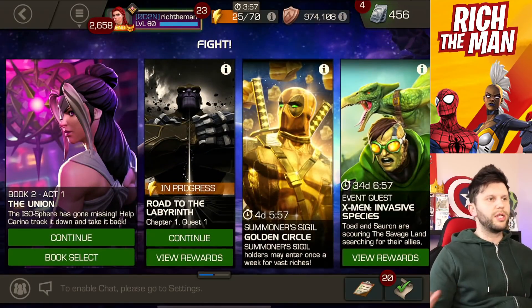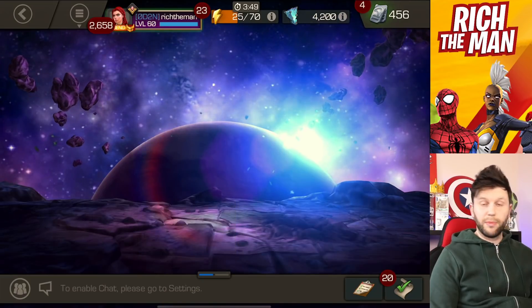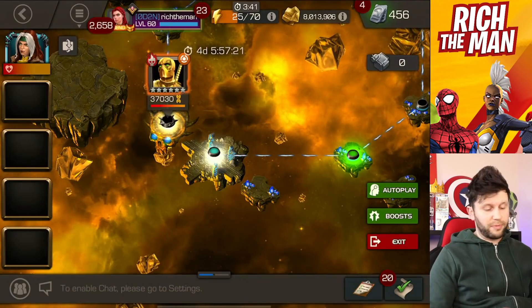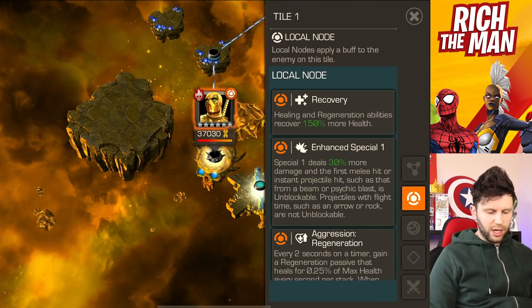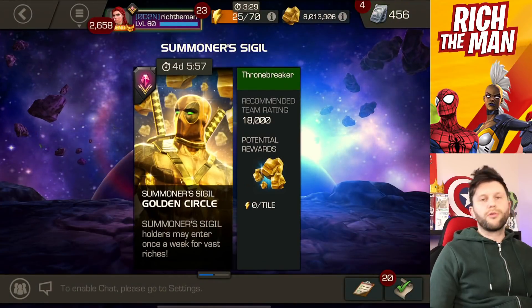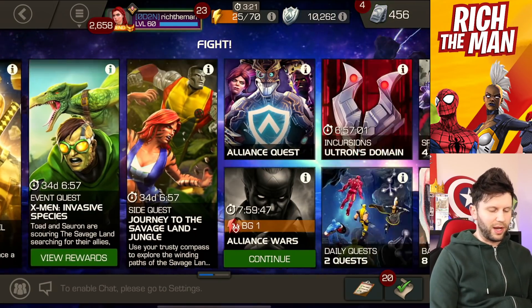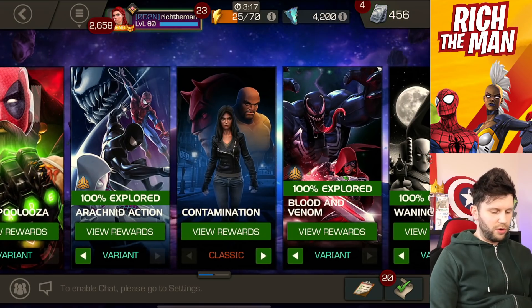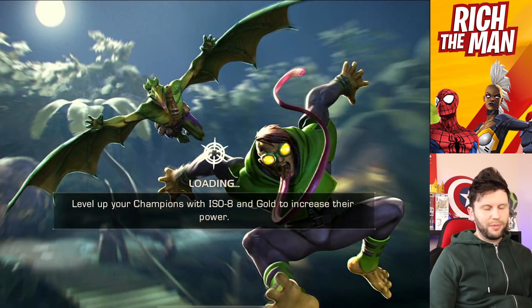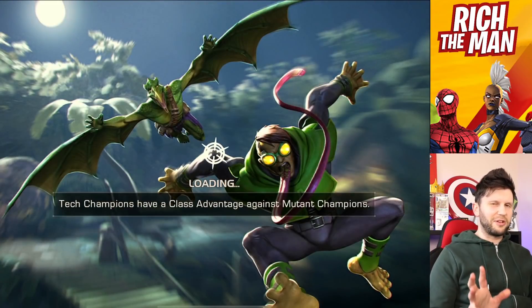If you don't want to constantly go through practice, you need options of places to go. First of all, if you have the Summoner's Sigil, you could do the Golden Circle — there is a six-star Gold Pool which you can fight for zero energy each time. Also, if you go to back issues and go to Variant 4, there is a Namor in 1.1. But at the end of the day, this is like 155k hit pool with strike back on it, so let's not do that. But if you want the challenge, you want the challenge.